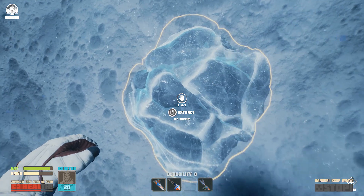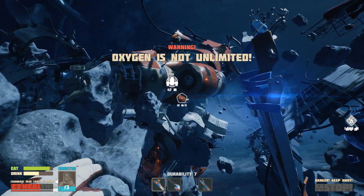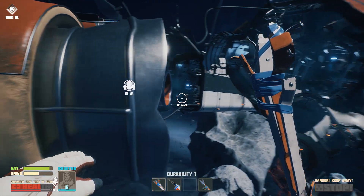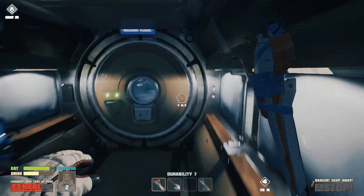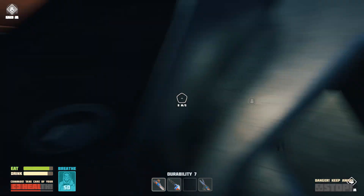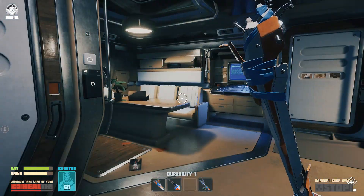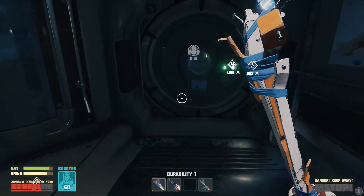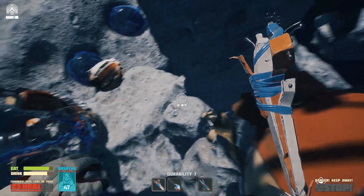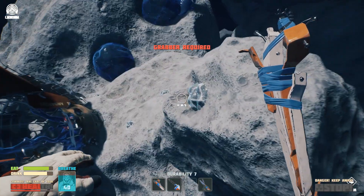Ice supply, extract. We're gonna run out of air again. There's something in that meteorite - I think there's some red thing. We need to get back - we're almost dying every time. I think the game saves when you enter the shuttle - yeah, that little freeze is the save. Now we're going back over here. What is this? Alkali supply - grabber required for that. What about this? Ice.